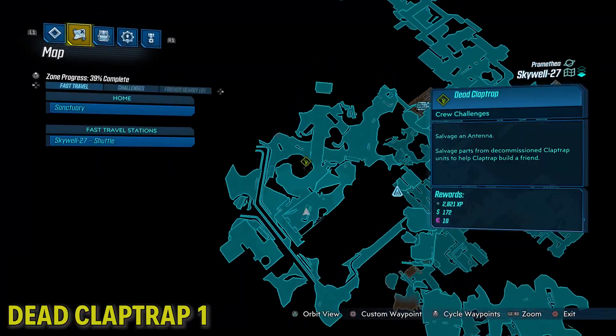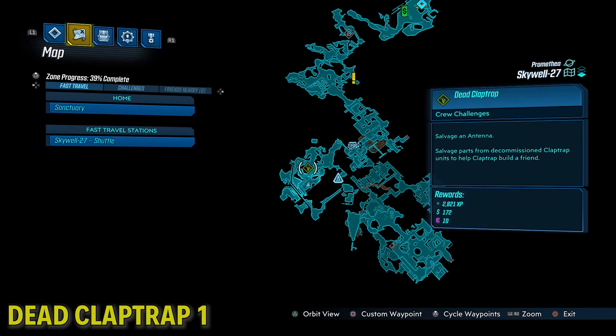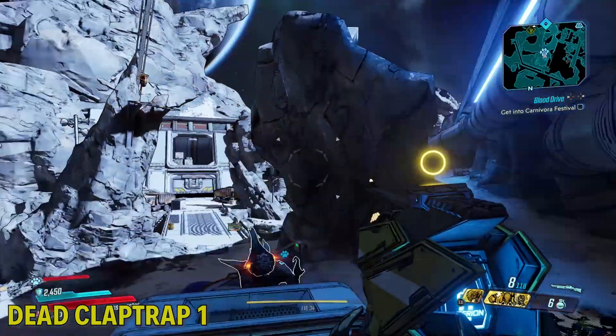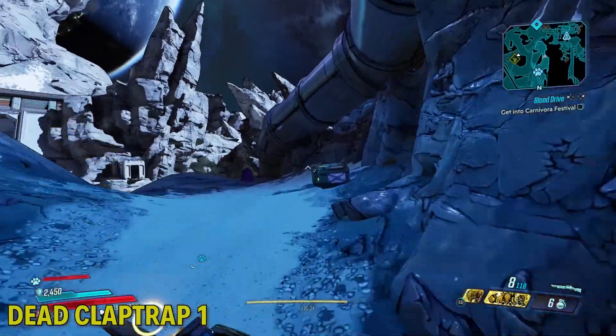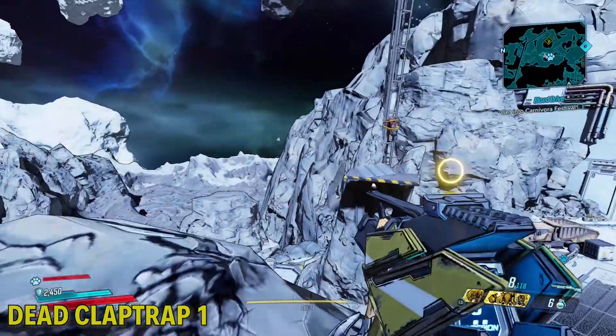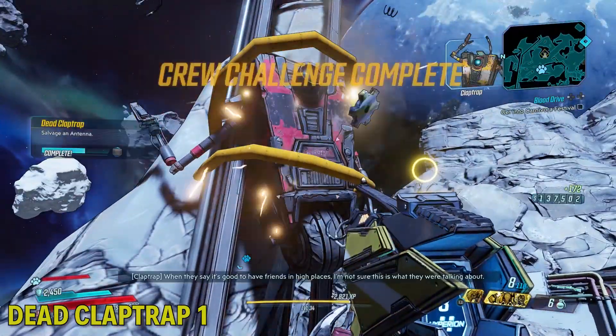Alright, so this first dead claptrap is right after getting through the maintenance corridor. You'll end up in this outside area. He's up here on this pole or radio tower or something. If you're able to get it, you gotta climb this — there's a big rock jutting out here — and then platform to it. The salvage is yours.